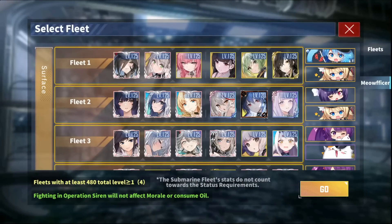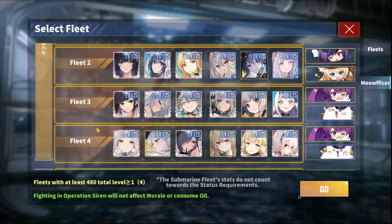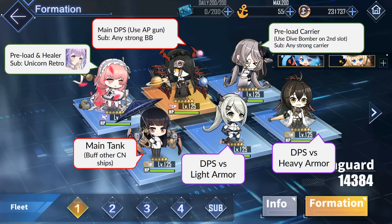This is my fleet setup for Operation Siren. Fleet 1 is the general fleet that takes care of 99% of the fights in Operation Siren. The other 3 fleets are for bosses with 3 different types of armor, so let's start with the general fleet first. The general fleet takes care of nearly all mobs and elites in Operation Siren. In order to save time, we want to pump out the damage as quickly as possible to finish each fight. So obviously we have 2 preload carriers in the fleet.